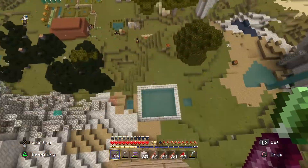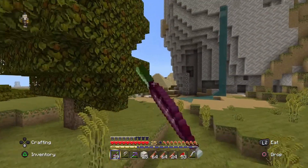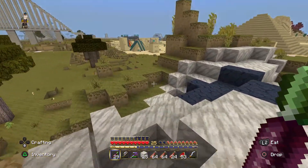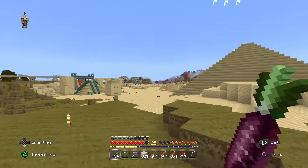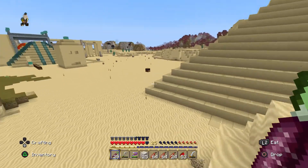We've also done a bit of progress on the Egyptian place. Alex has built his amazing pyramid - it's the biggest pyramid I've ever seen. And also we've started building a little bridge that's going to go all the way across to the Egyptian town, the birch place.